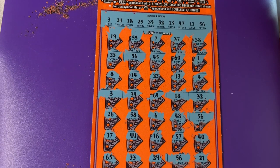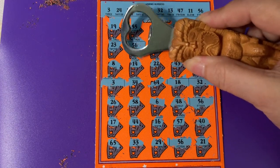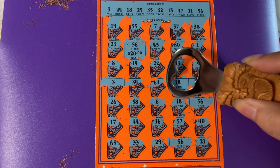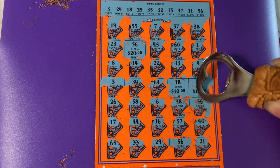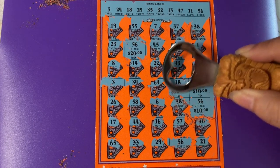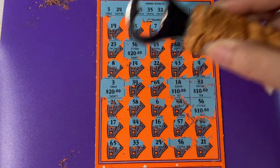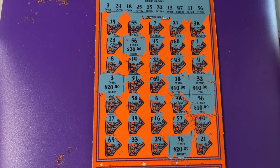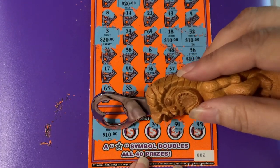I might have missed something. Okay, I have 56. They put $20 under that one. 18, 32, 56. It's just going to be the $100 base prize, but hey, I'm happy to get it. It's a double up for the ticket. And there's a 20, and I have a 56. What do I have so far? 20, 40, 60, 70, 80, 90 — and the bonus — 100.